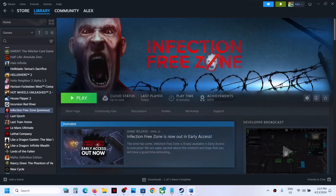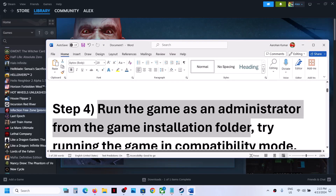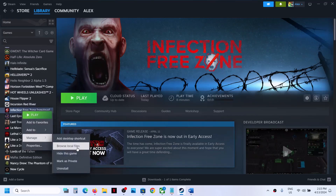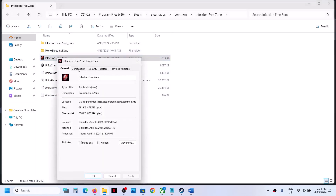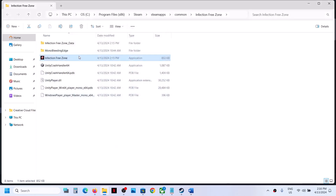The next step is to run the game as an administrator from the game installation folder. Right click on the game, select Manage, then click on Browse Local Files to go to the game installation folder. Right click on the game exe file, select Properties, go to the second tab, put a check on the box which says Run this program as an administrator, click Apply, then OK, and double click to launch the game.